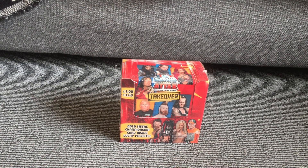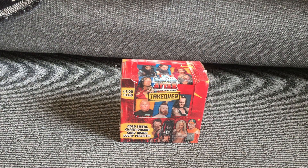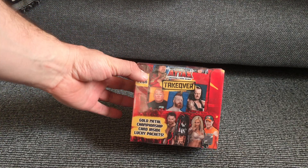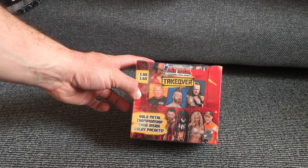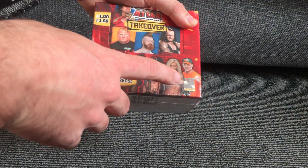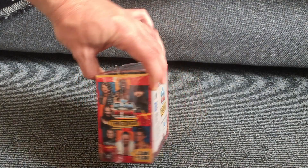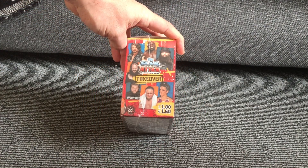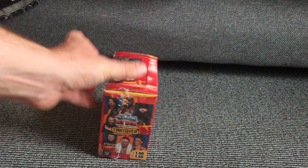Hi there, time for another video. This time something slightly different — it's still a Topps product, but this time we've got the Slam Attax cards. As you can see here, we've got a whole booster box with potentially a gold metal championship card inside a lucky packet. You can see the Topps hologram, or the WWE hologram, so it proves that's an official product. One pound per pack, and you get 36 packets per box.